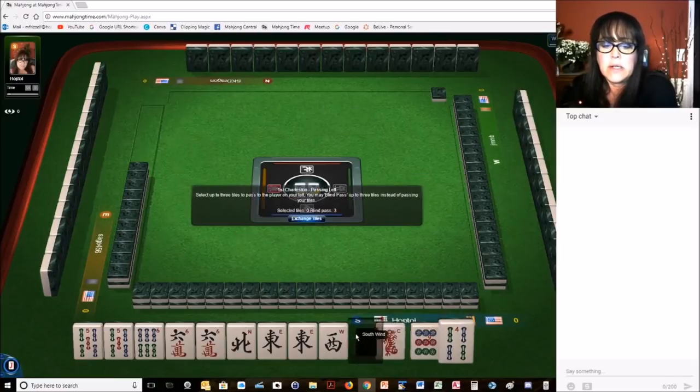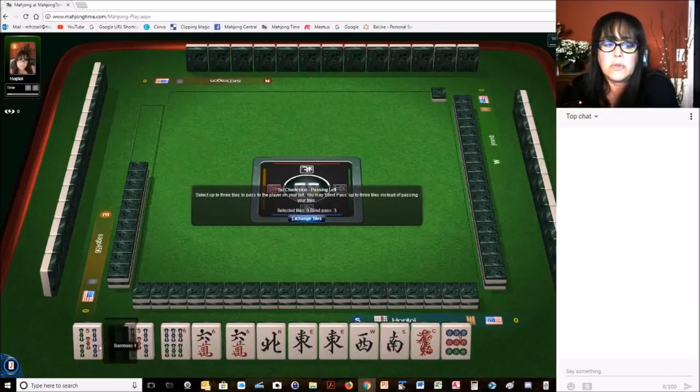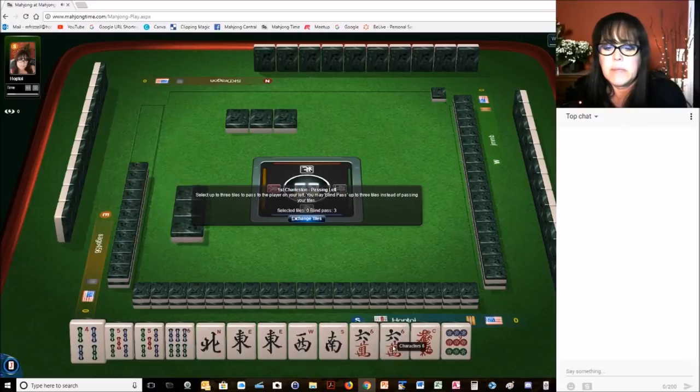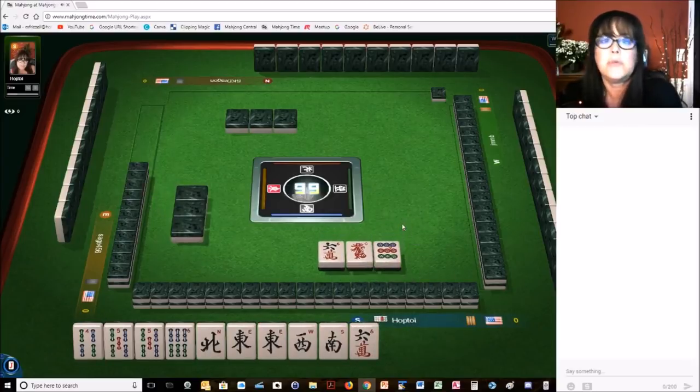Here's one right here — we've got news, and we have a four, five, six consecutive run. Let's go for the pair hand. We'll give up on these three and go for the news pair hand with four, five, six in bams.